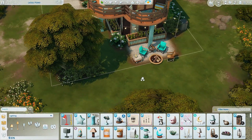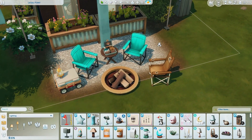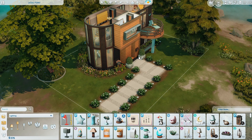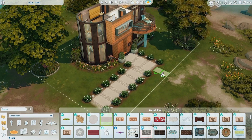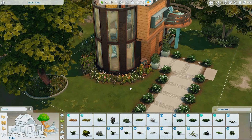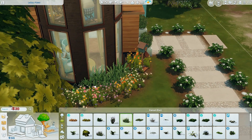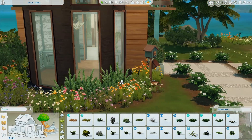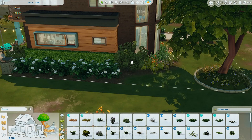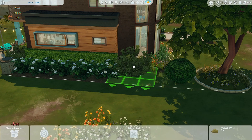I updated this a little bit more — I just made a little campfire spot. I thought it was cute. I have $576 still. Let's go to landscaping — maybe some bushes. We could add some of this. I just need some height over here. We could replace these scraggly hedges with that one instead.